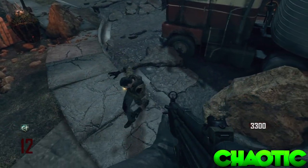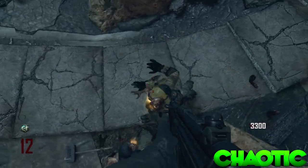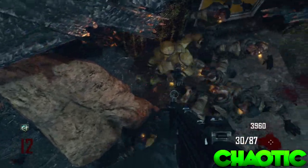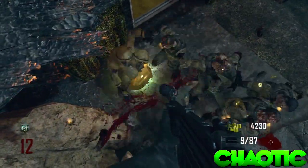The zombies will pile up below you. They're also invincible when you're up here, so you could use this glitch to get to a high round or just rack up some points. You may get hit once or twice when you're in the glitch, so I do recommend having Juggernaut just in case.